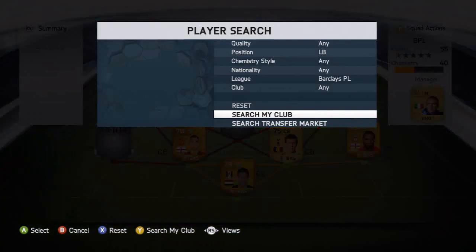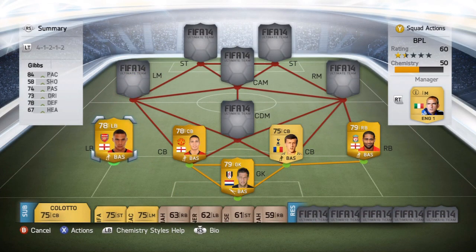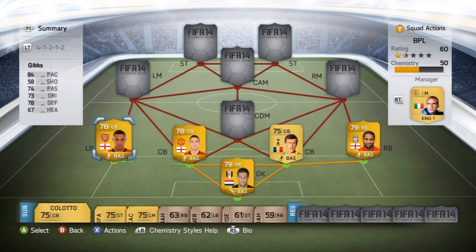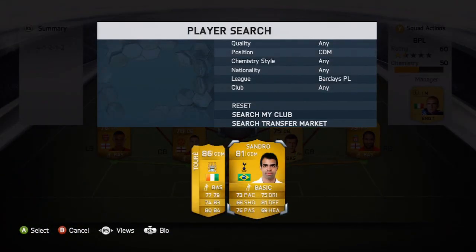Going into the left back is going to be Gibbs, and I'm looking to make a little profit on him as well. He has 84 pace, 74 passing, 73 dribbling, 78 defending, and 67 heading — 5 foot 11 tall. 3,800 coins, and he was a decent little player for me, not amazing, but this defense was quite solid for how much it cost.